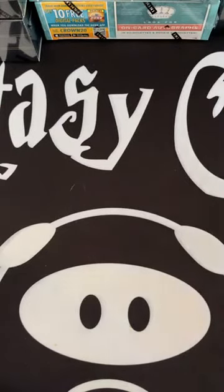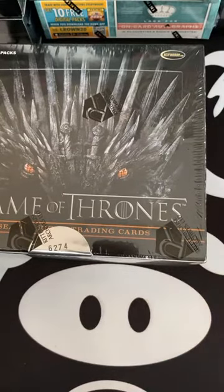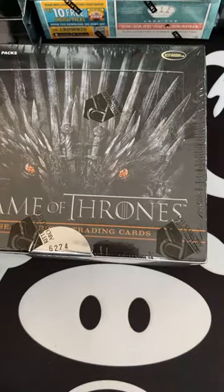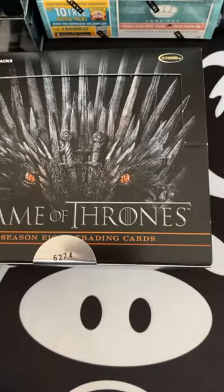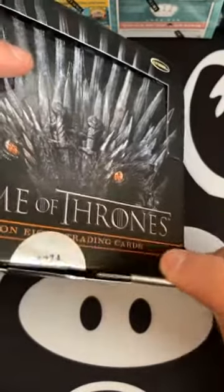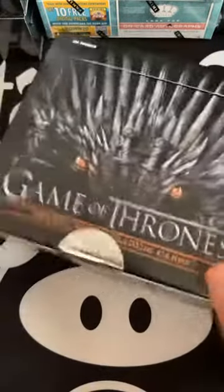So the first one we're gonna try to work on is Game of Thrones. All the stuff that we opened here will eventually be available on sale when we figure it out. In the meantime let's start with the first box and see how we do. This is Season 8. Yesterday we got an inscription auto and a regular base auto. We did not get any of the sketches or anything like that.